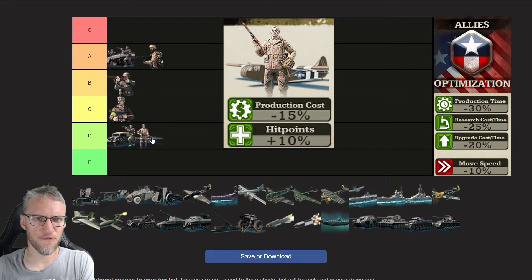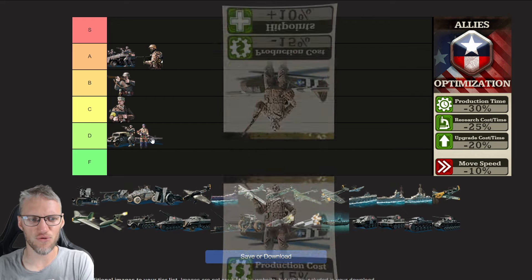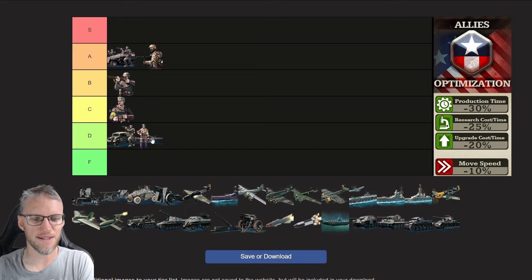Allies paratroopers are 15% cheaper and get 10% extra hit points. It's up to you to decide whether you see utility for them or not.